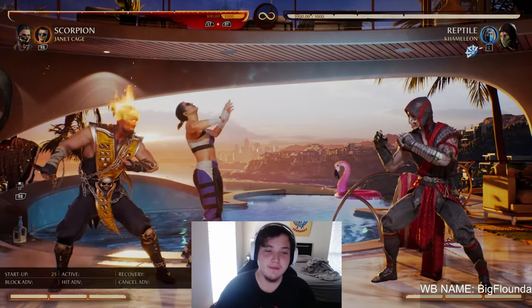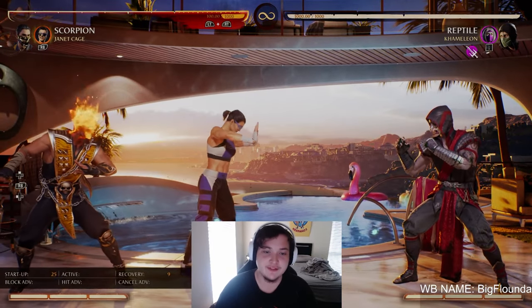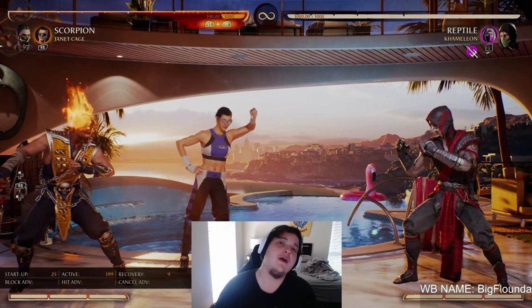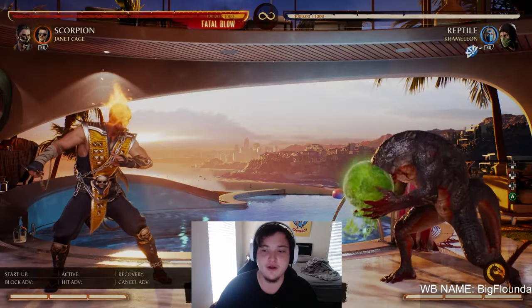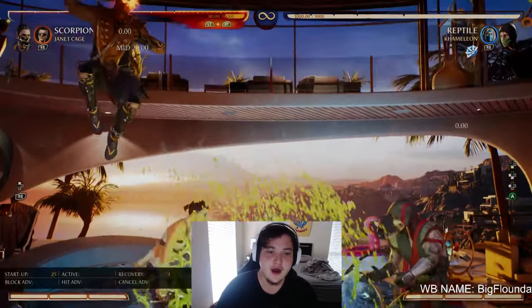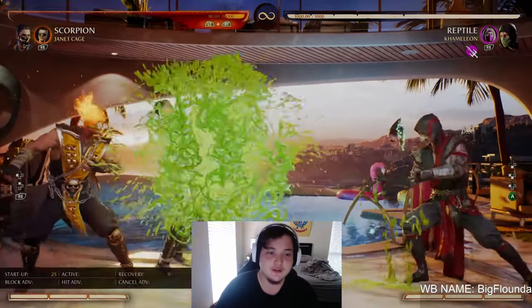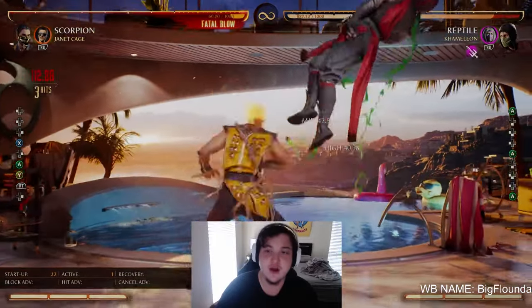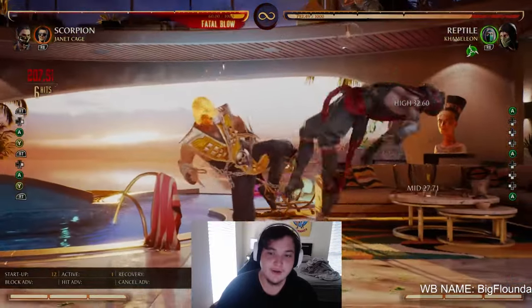Next up we have the ninja mime move right here where Janet comes in and just kind of sits there and puts up a fake wall. This move is great for blocking projectiles. If your opponent tries to projectile you, Janet will actually block it. So this is a great anti-projectile tool. If you're playing someone like Scorpion, you could obviously get a pretty gnarly punish off that.